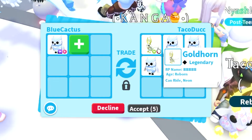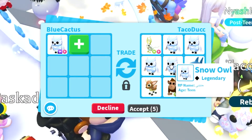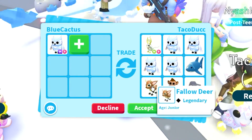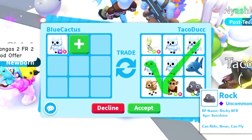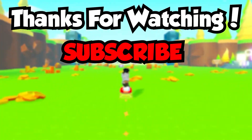We got a trade from Taco who's putting up a neon gold horn, snow owls to make into a neon, a shark, a fallow deer, a neon monkey, and a neon rock. Neon rock! Unfortunately this trade isn't that good overall.